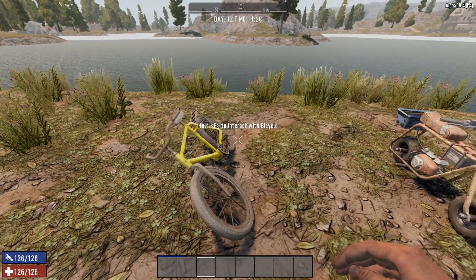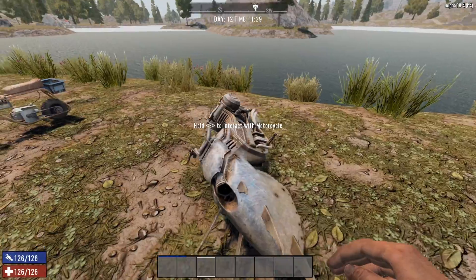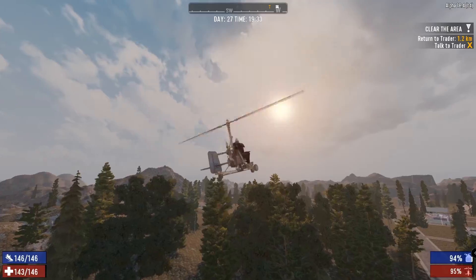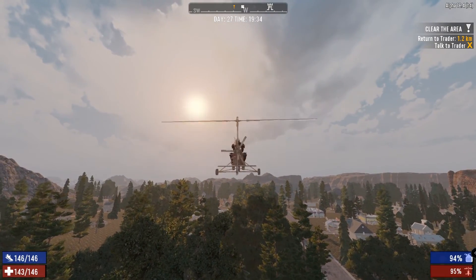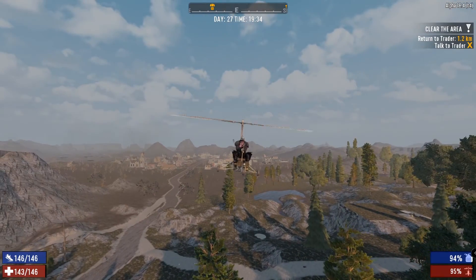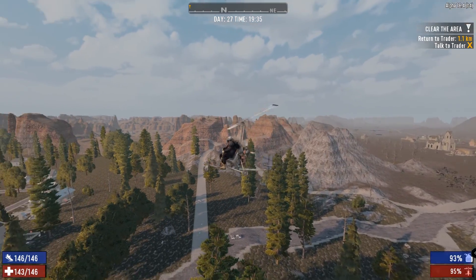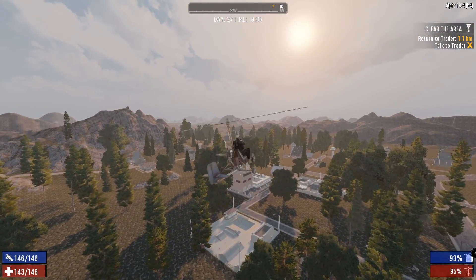In Seven Days you can also craft vehicles ranging from your modest bicycle to a very cool chopper. Did I also mention that you can make a gyrocopter and fly? That said, it may prove crucial to bring along some fuel, or you may quickly find yourself in a very sticky and unpleasant situation.